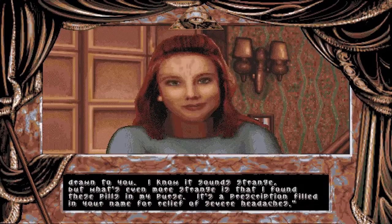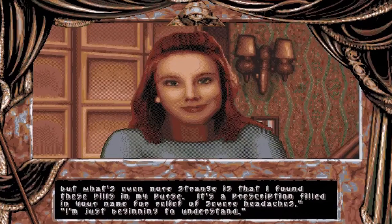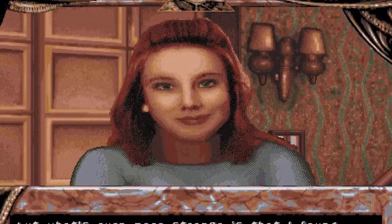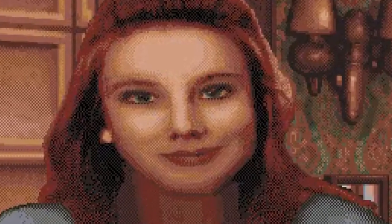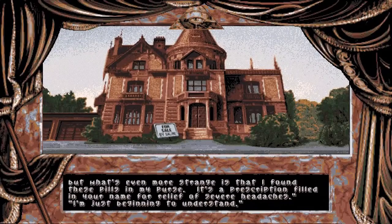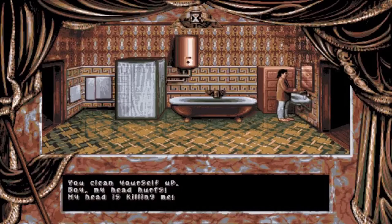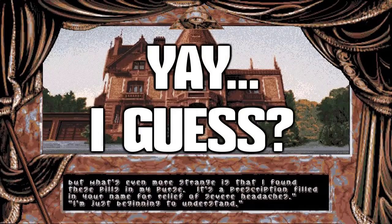After that you get a visit from the librarian who found a prescription for your headache pills in her purse. Then Mike says 'I'm just beginning to understand.' What exactly is that supposed to mean? That the dark world is a mirror image of ours — well, that became obvious much earlier. Is the ending telling us that the keeper of the scrolls is the librarian's dark world counterpart? Is it hinting that the dark world wasn't real and it was all in Mike's head? Never mind — Mike decides to sell the house and the game ends. What about the embryo? The game never really explains.